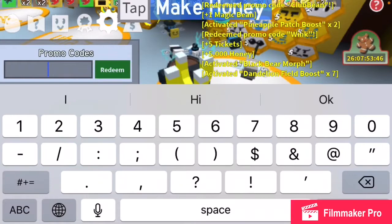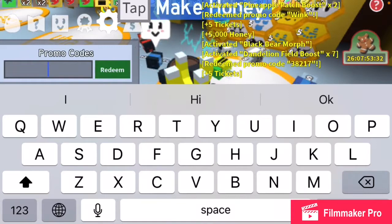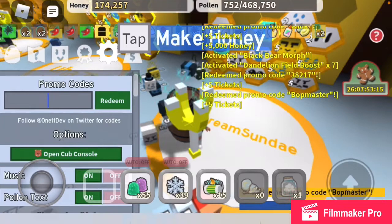Next is the code '38217.' I got 5 tickets. The next one — Heidi would love this one because she always names herself Bop — is 'Bopmaster.' I got 5 tickets.